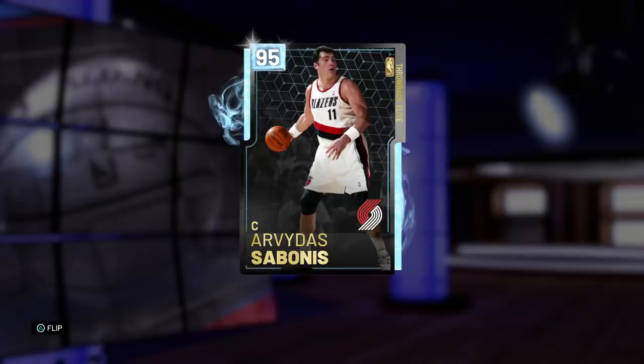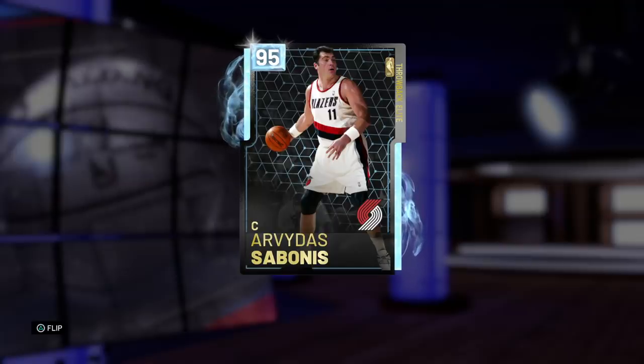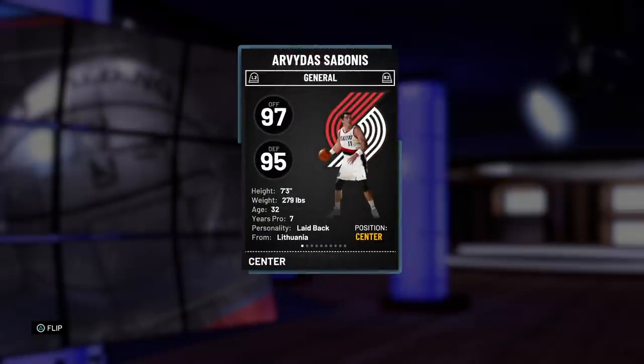Hey, what's up guys, Henry LaBlasian here. Yesterday we ended up getting some new throwback elite cards. Among those cards was this diamond Arvidas Sabonis, 95 overall. I really didn't find the throwback elites too hype other than this card, which basically carried the throwbacks. There was the pink diamond Phil Chenier, and then also the Amethyst Karam Butler. Sabonis is always a popular card in 2K every year, and when we dive into these stats you're going to see why.